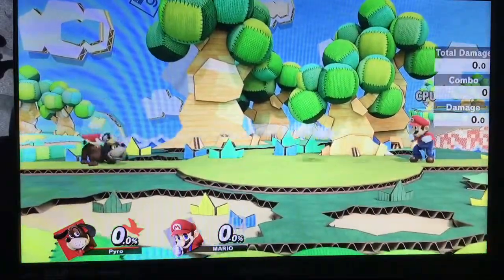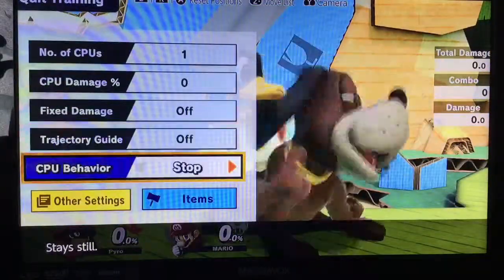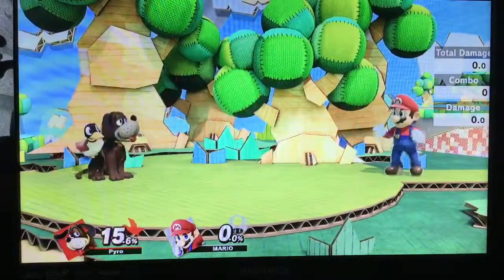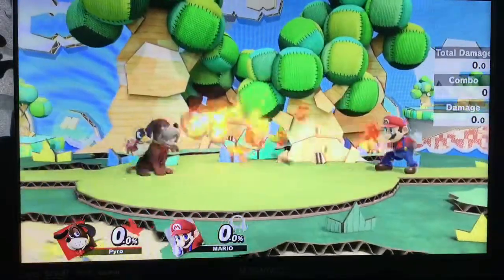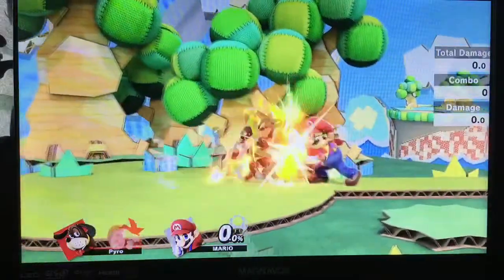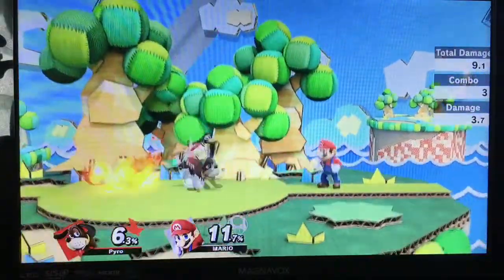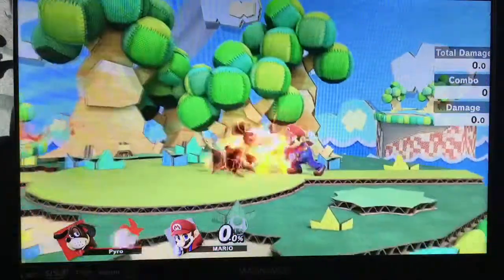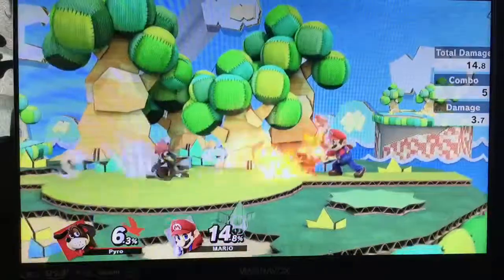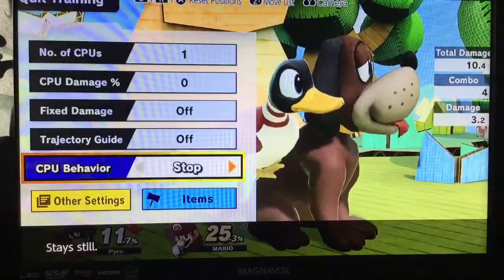The most important thing to note is that the hitbox starts at about frame 17. But what can actually happen is if we set the opponent to neutral special — as you can see there — we can actually get Clay Pigeon to come out on frame 1. So it should start around frame 15-17 normally, but if you're able to have Duck Hunt's animation interrupted during Clay Pigeon — usually by eating a weak projectile — you can have the hitbox start on frame 1. That's another frame 1 move for Duck Hunt.